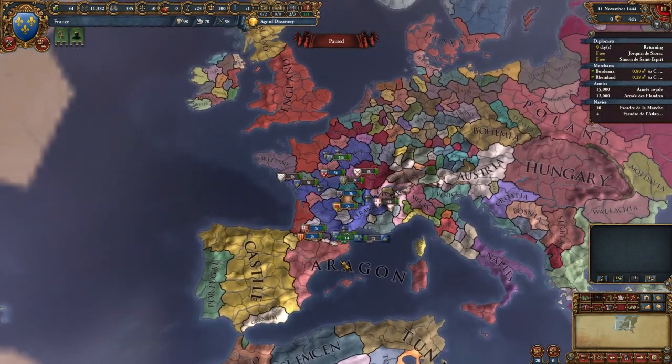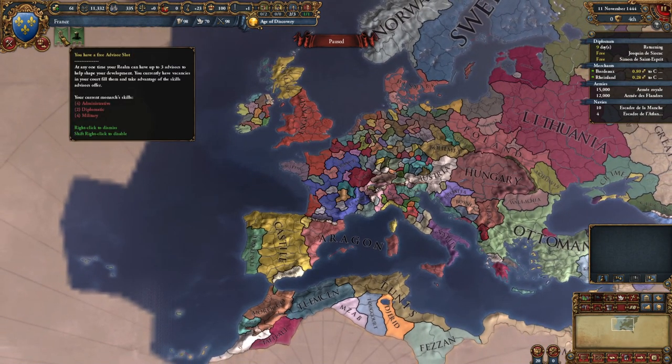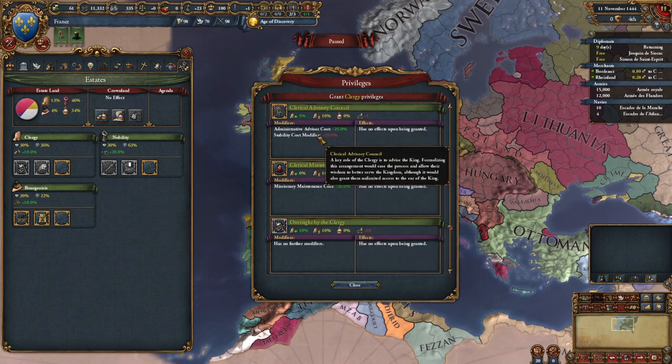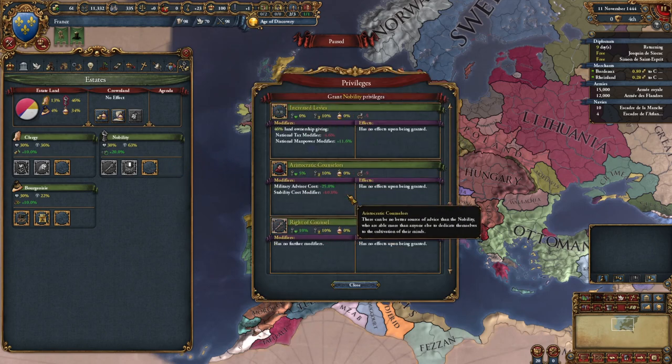So we've looked at the estates and taken care of most of these buttons. We have free advisor slots. Looking at the court tab, we can see: here's some advisors - this guy will increase national tax modifier by 10%, but this guy we don't have enough money to hire - it's too expensive. There's a lot of stuff here we actually haven't talked about.